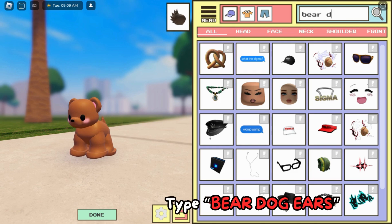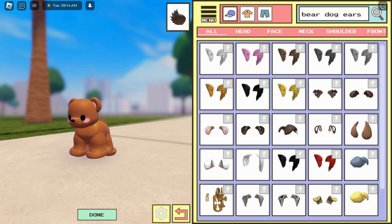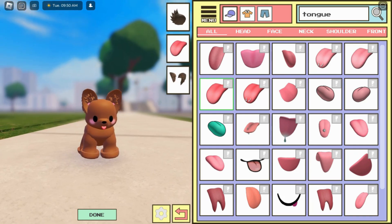Type 'bear dog ears.' For the ears, this one is the best. You can see the reflection — that's the ear. Now add the tongue, because the tongue is the most important piece for the dog. Look how cute this is!